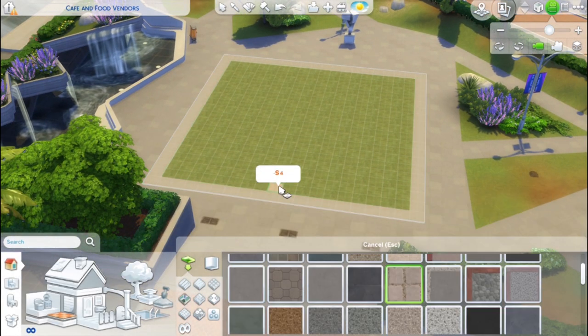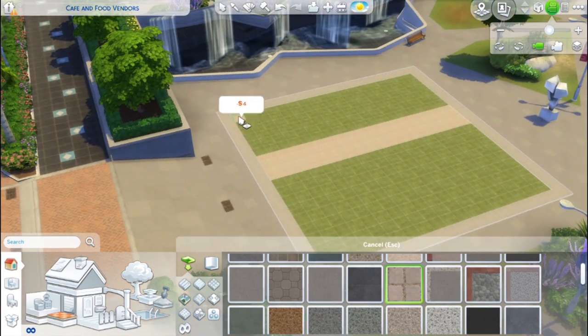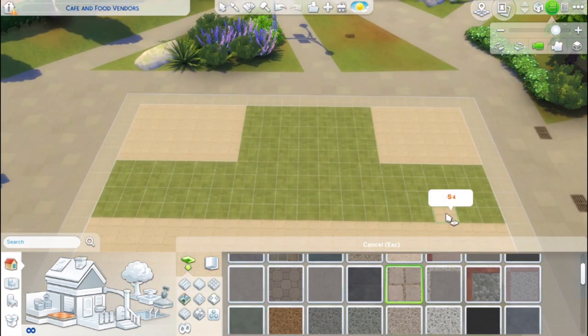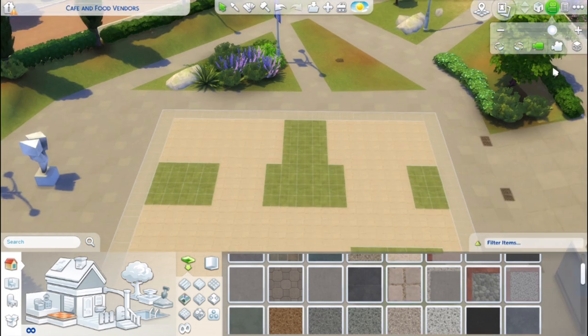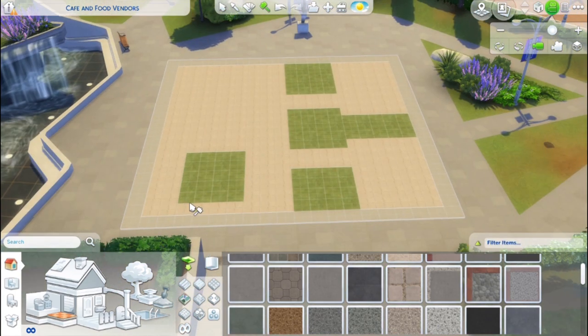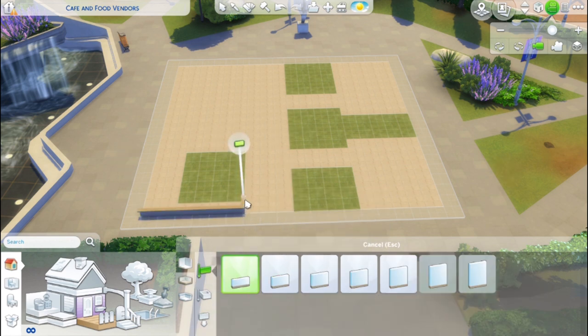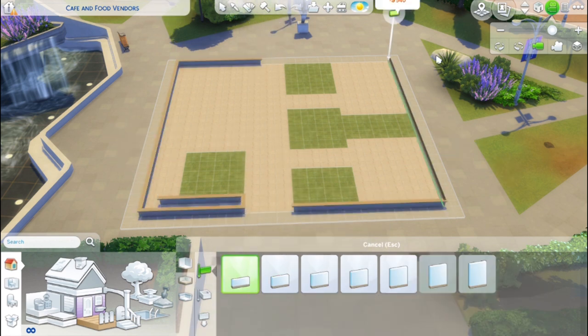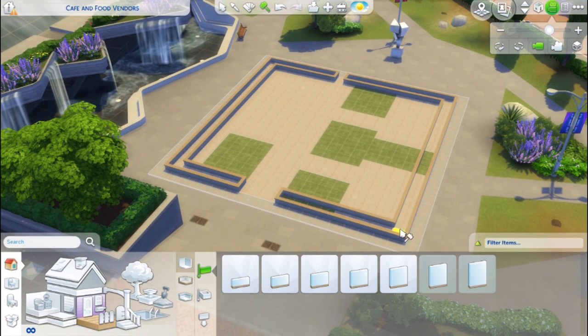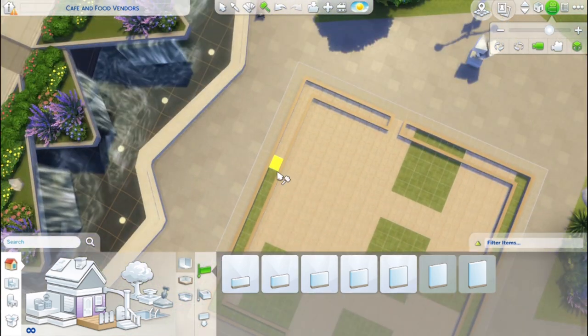Hey guys, Roxy Sims here and I have another speed build for you today. I am going to be making a hangout in the park in Del Sol Valley. It's going to have a mostly outdoor café and a couple food vendors and a little fire pit and tables where people can just hang out and have a good time in Del Sol Valley.